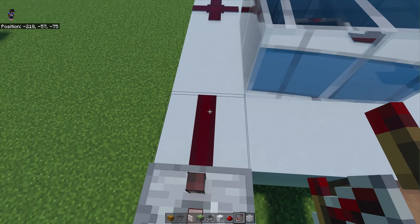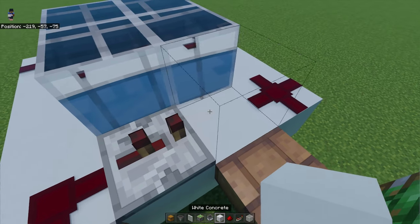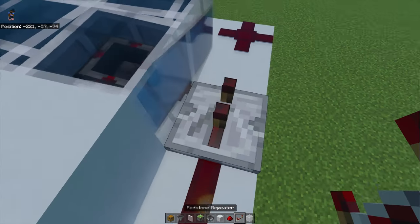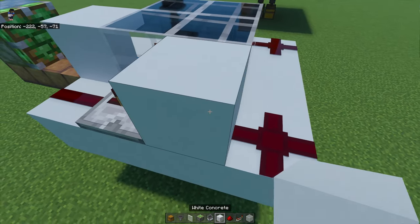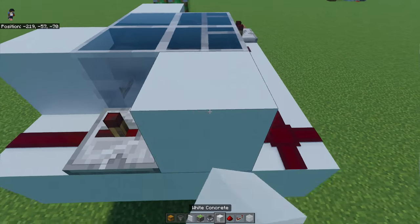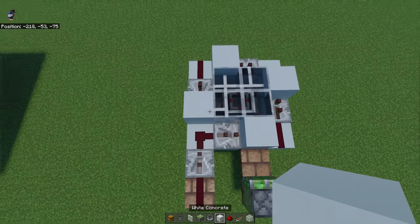Then go to this redstone dust, turn to the right, put down another repeater on two ticks, a solid block in front of it. Come over to the right — another repeater on two ticks and a solid block in front of it. We're just going to repeat that around the ring until it should look something like this.